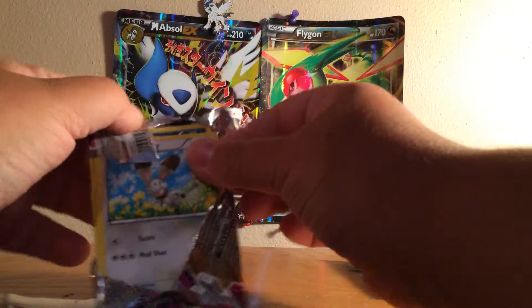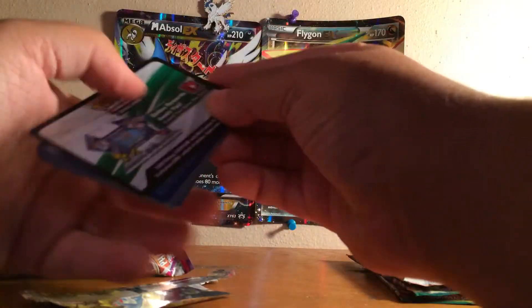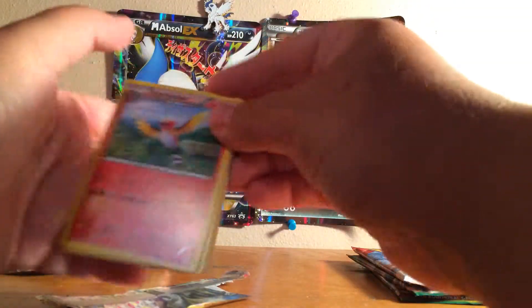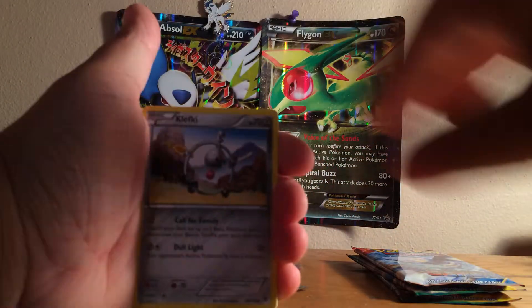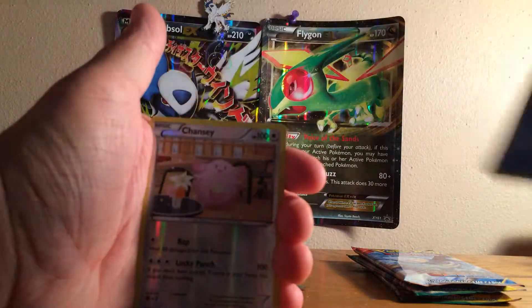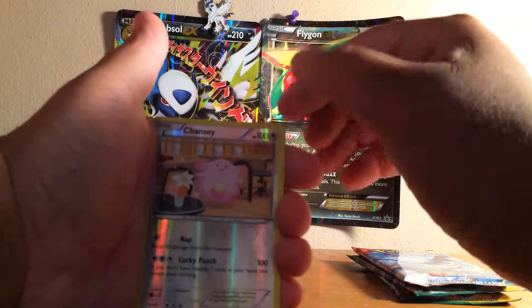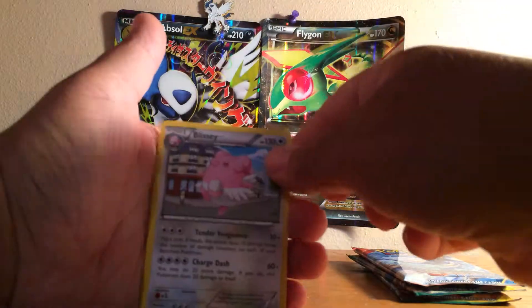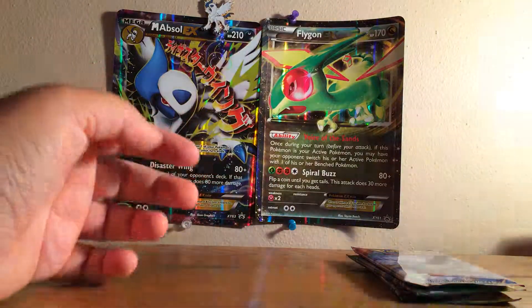Hopefully we can pull something good out of these packs. There's a code card for you guys. We'll start off with Fletchinder, Klefki, Zweilous, Bunnelby, Poochyena, Murkrow, Litleo, Finneon. Reverse holo of Chansey, and the rare is a Blissey. Nothing out of Phantom Forces.